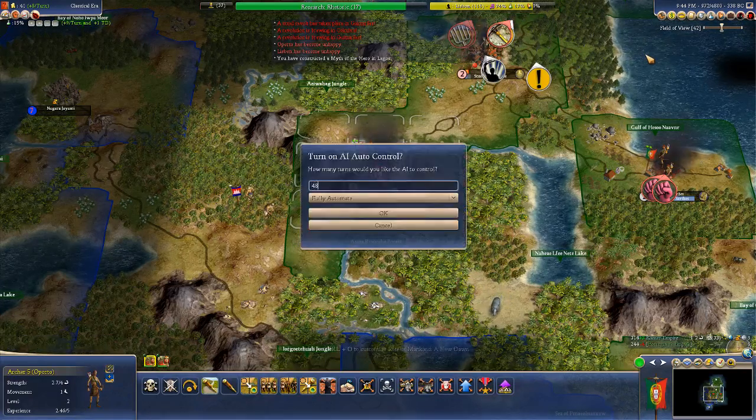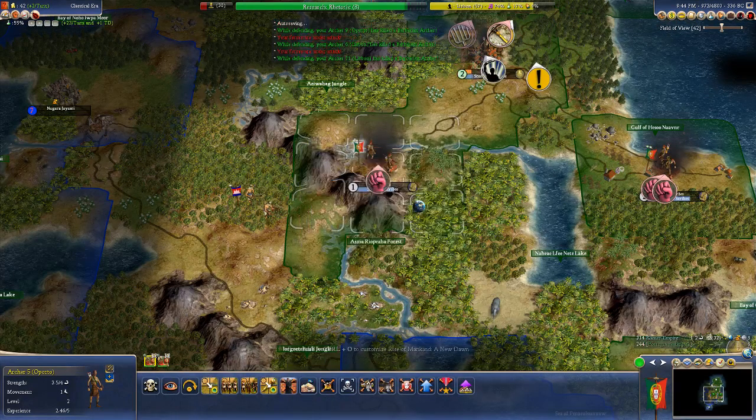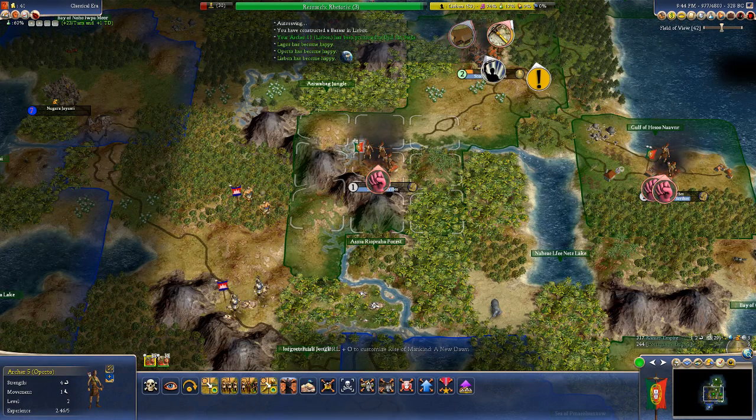These rebels are just dominating the game, and it makes us vulnerable to barbarian conquest too. We are adopting a Senate — we'll see if that changes anything.